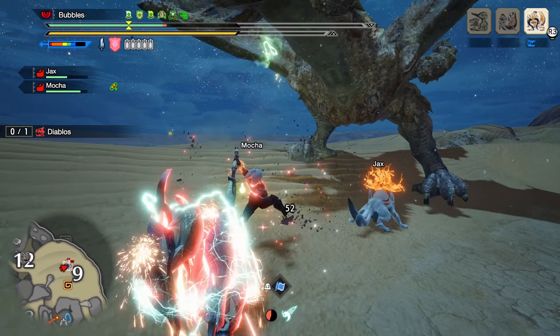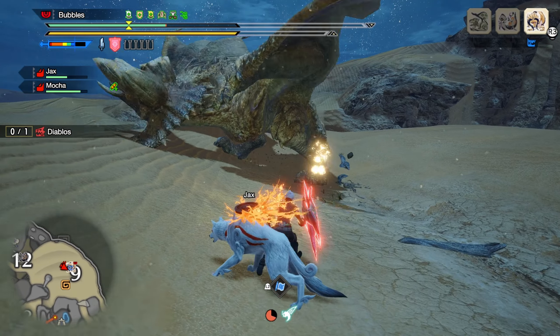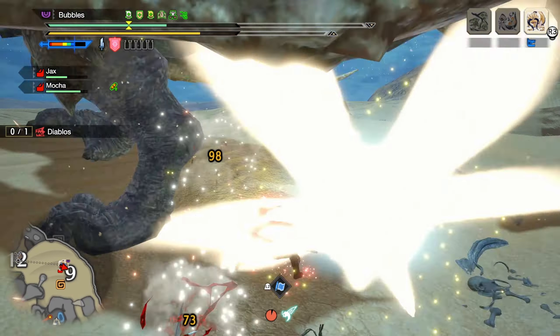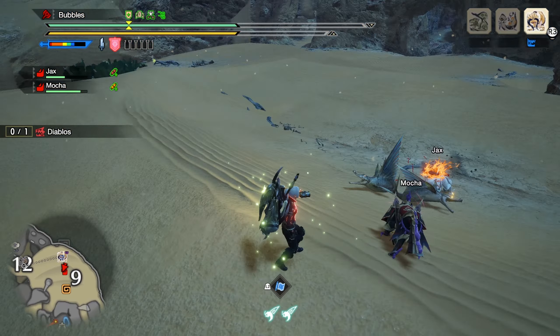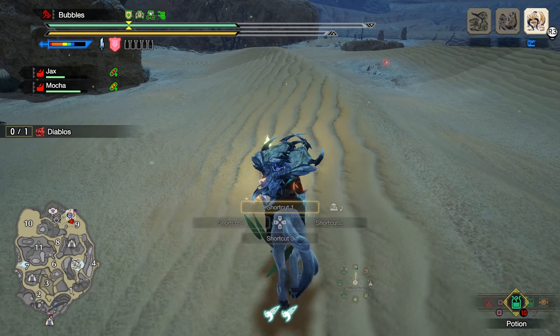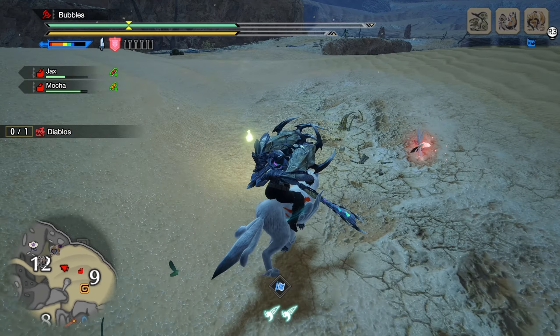Air Dash also synergizes really well with the enhanced axe mode that most people call the pizza cutter mode, hitting multiple times on the way up and racking up some very solid damage. It also synergizes really well with the final silk bind the Charge Blade got with the release of Sunbreak: Firing Pin, which is an alteration of your amped sword mode attacks.